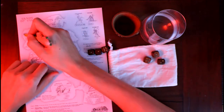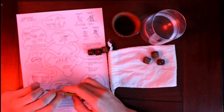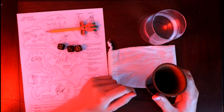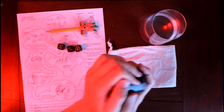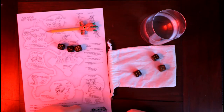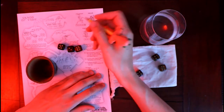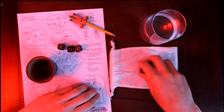This is the first round, so only these scorpions attack me and there are three of them left. I'll roll three dice. They only hit on a six, and they rolled one six. I guess this time we'll let the rogue take the hit.